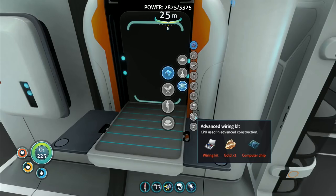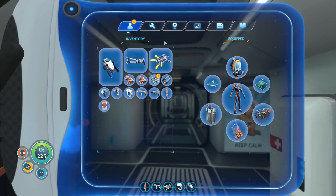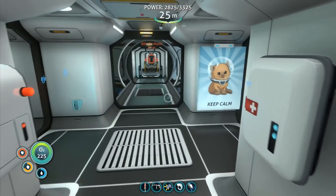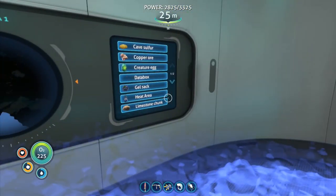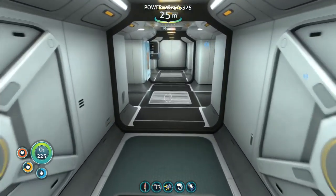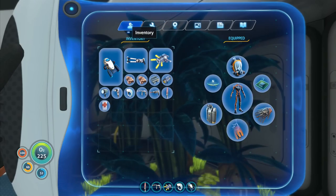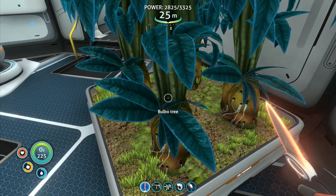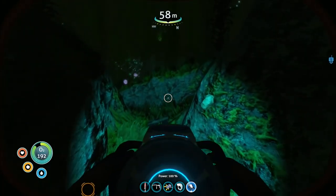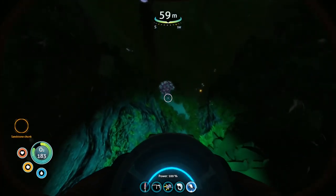Anyway, that bit aside — I need gold, I need lots of gold, so we can make our advanced wiring kit. We've got the lithium. We've got the plasteel ingot and the enamel glass. I need another computer chip, which means I'm going to need some more gold to make that. We've got just about everything we need apart from the gold. We need sandstone chunks, so let's go outside. I'm going to have a bite to eat first, and then I'm going to go hunt for those sandstone chunks.